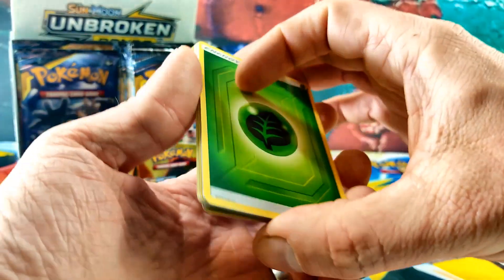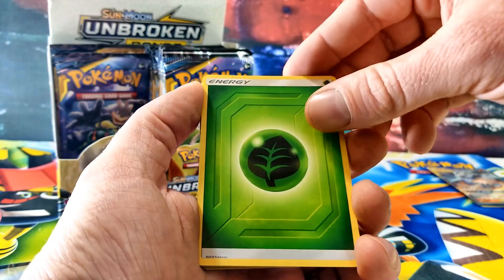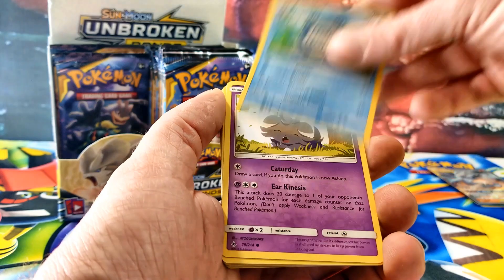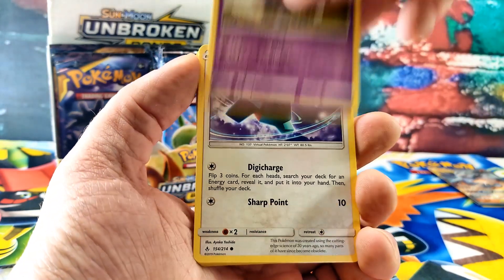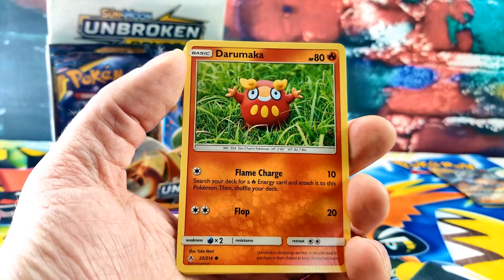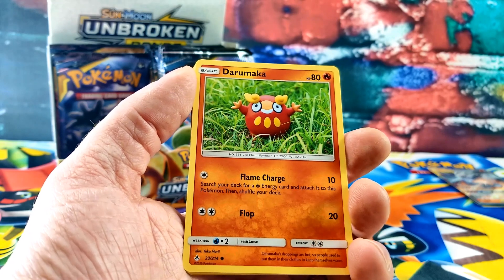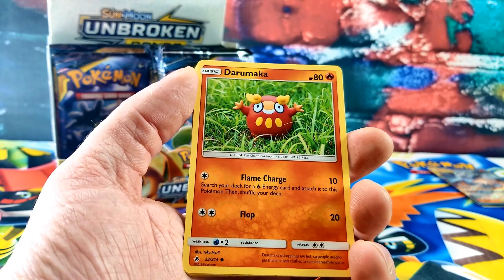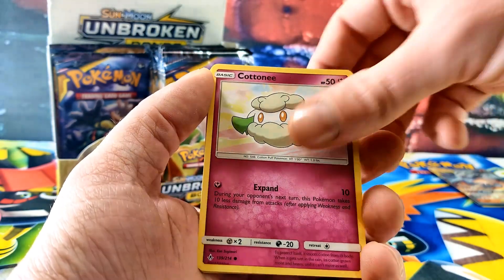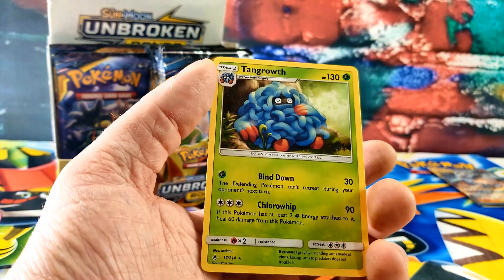There's a lot of these guys. There's Leaf Energy, Martial Arts Dojo, Fairy Charm, Poliwhirl, Espeon, Porygon, Darumaka — well, that looks like a toy again. I want to get that toy. Well, we can make them with Play-Doh. That's how they make them — they're claymation toys. Caterpie, Cottonee. The reverse is a Seel, and the rare card is a Tangrowth — a regular Rare.